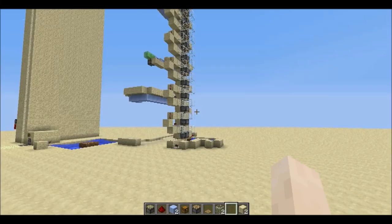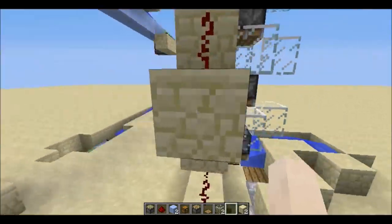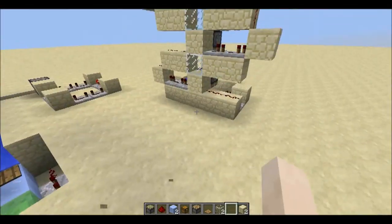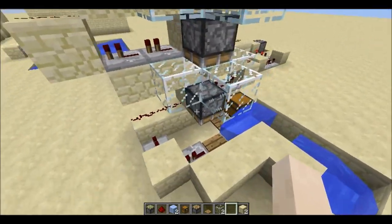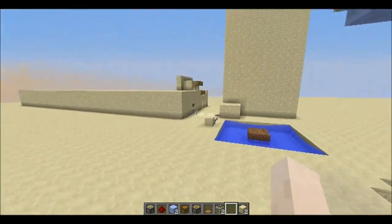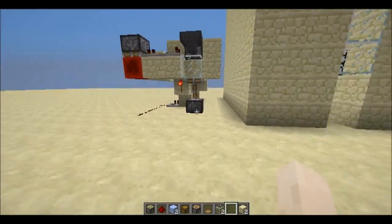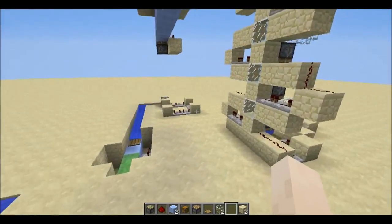Hello guys and welcome back. This is the player and today I'm going to show you another kind of item elevator. This time I'm going to show you the item elevator using the pulling up behavior again, just like the entity elevator — the two block entity elevator using the 1.9 behavior. So this works with items as well, which I discovered.